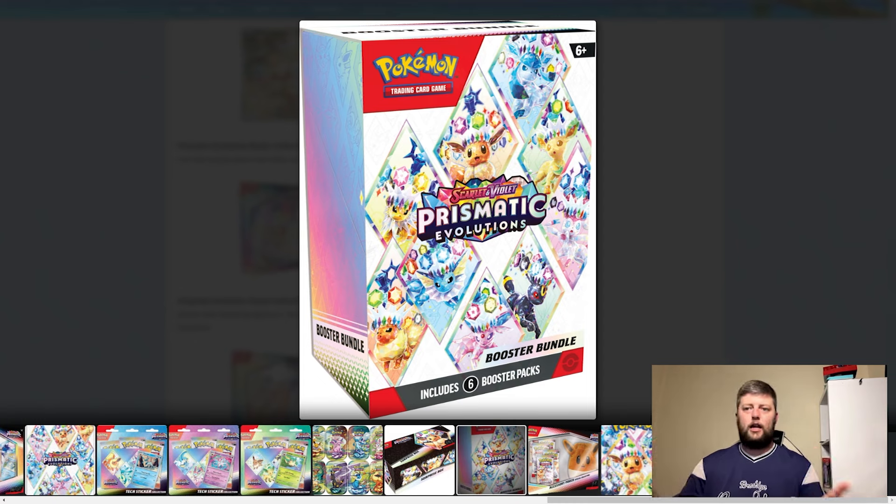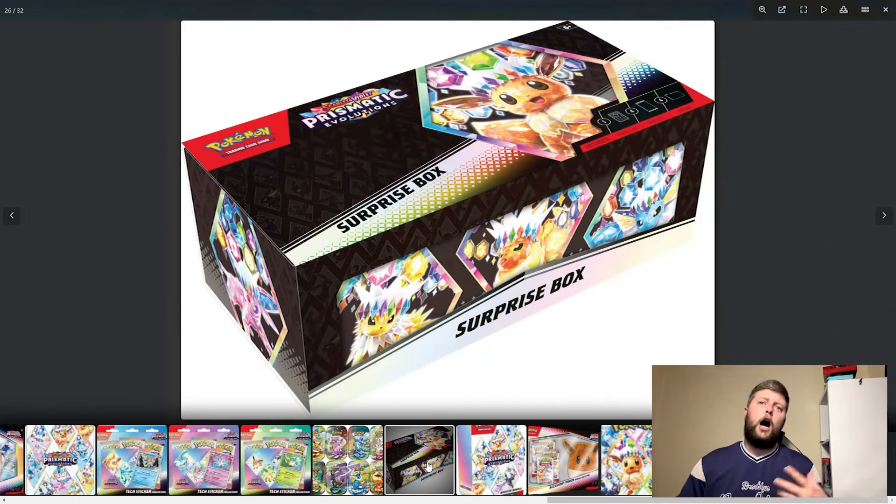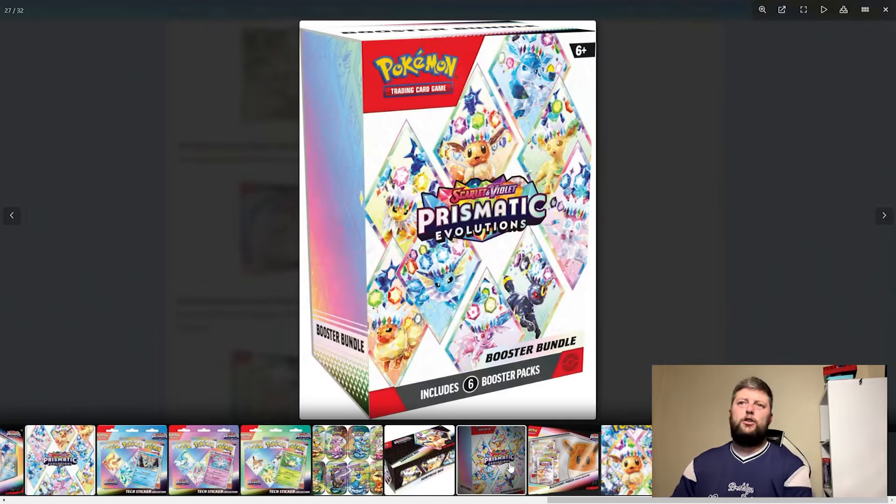The surprise box includes one random Eeveelution promo card, a storage box and four booster packs — I'll be very interested to see which promo card you get. The booster bundles are going to be the most pack-efficient product: six packs, no nonsense. These will sell out instantly. Since there are no booster boxes, it's going to be a lot of ETBs and booster bundles as the two main products to use.